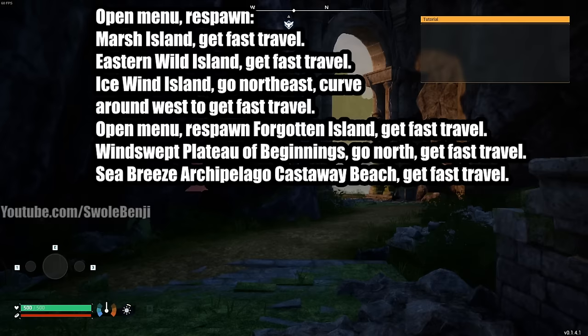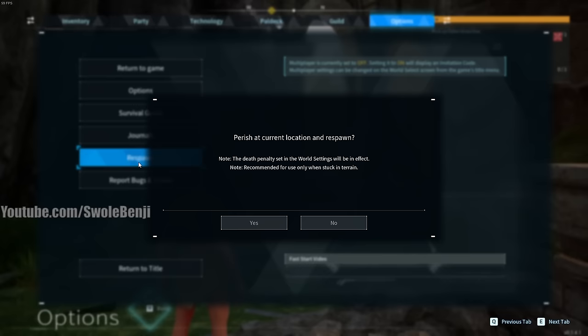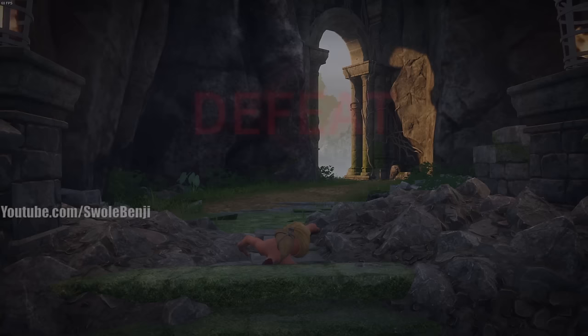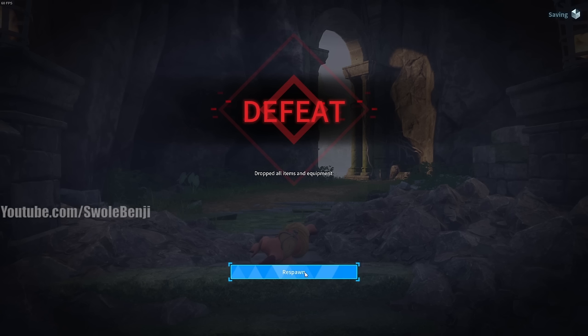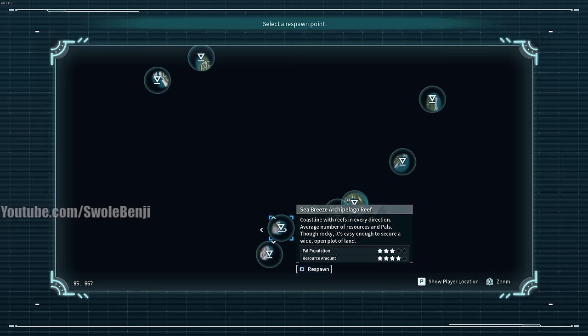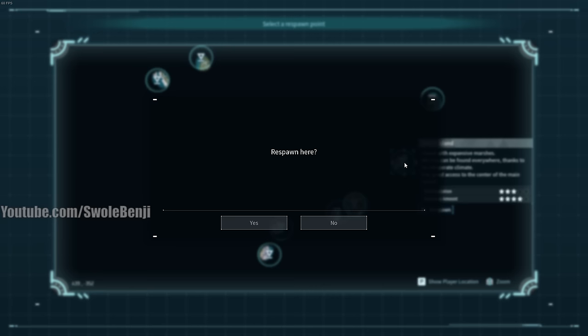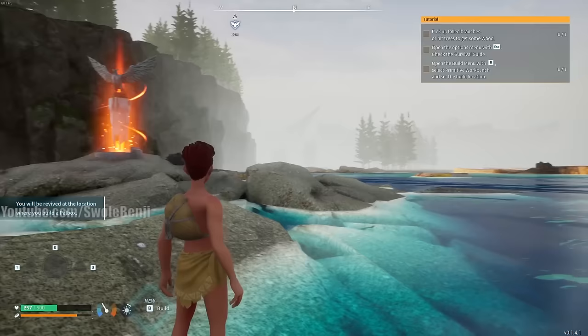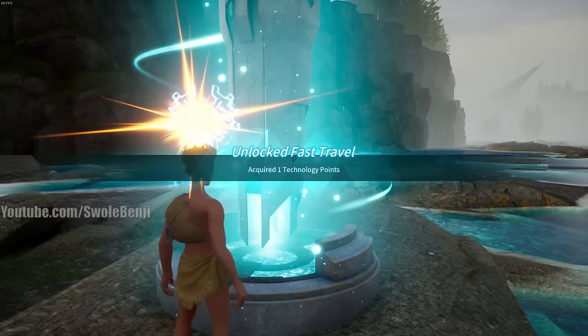Once you've created your character, skip the cutscene. The very first thing you want to do is open the menu and hit respawn - yes, this kills your character intentionally. We're going to get fast travel points before doing anything else, as it saves time later. Respawn on Marsh Island, run over to the fast travel point, and claim it.